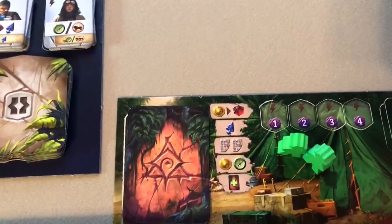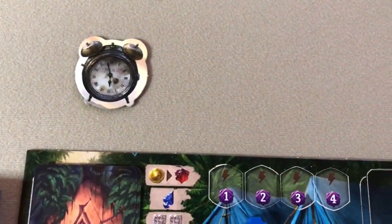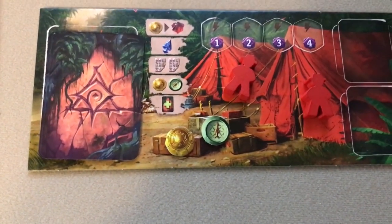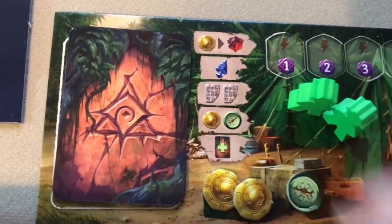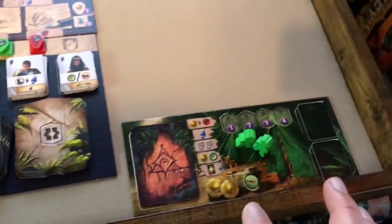The starting player is whoever most recently traveled somewhere new. The first player starts with two gold coins. Player two gets one coin and one compass. The third player gets one compass and two coins. A fourth player would get one coin and two compasses. Setup is now complete.